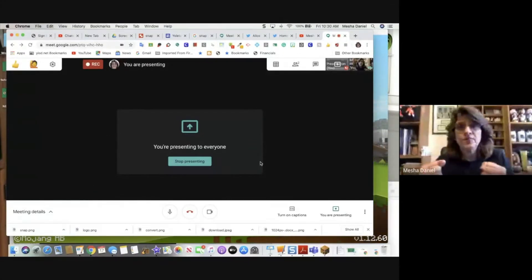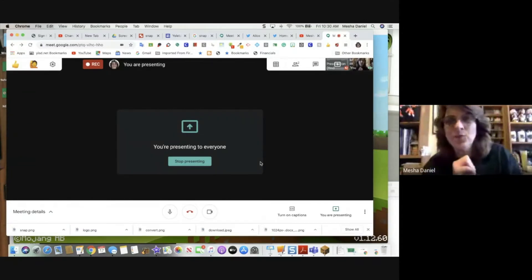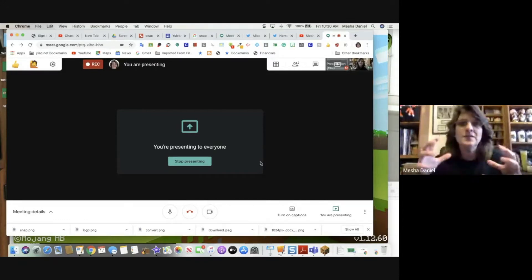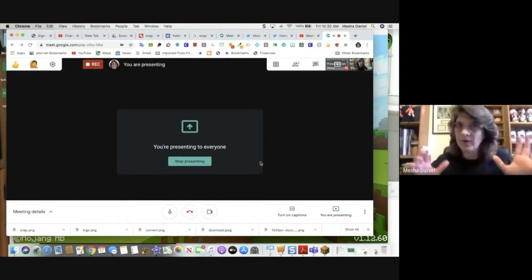Good morning, happy Friday! It's another episode of Minecraft Meetup. Today we're going to be explosive - we're going to make a TNT pyramid using our coding agent only, and then we're going to have it explode.